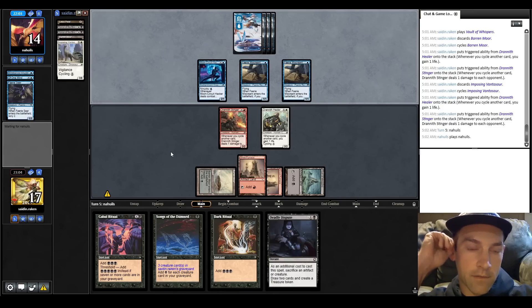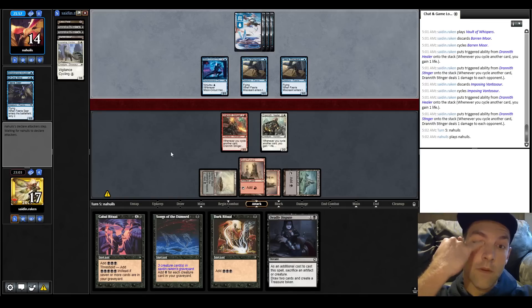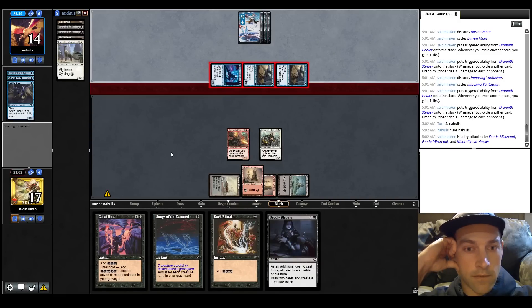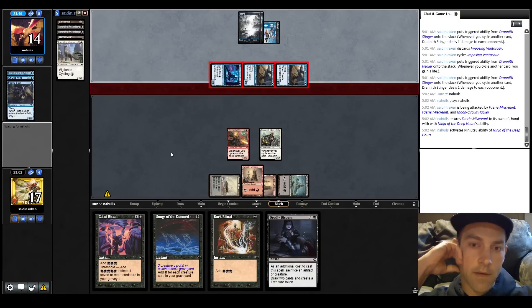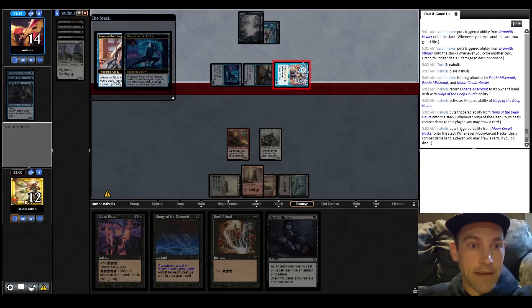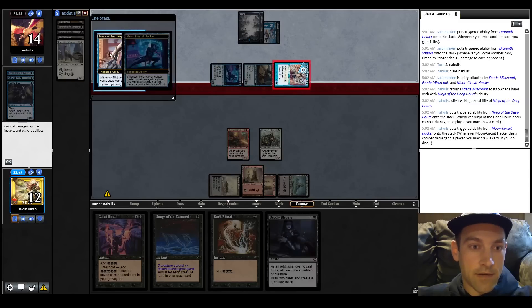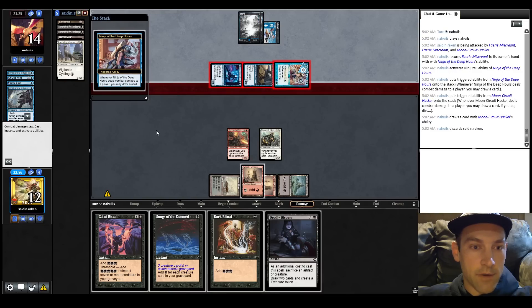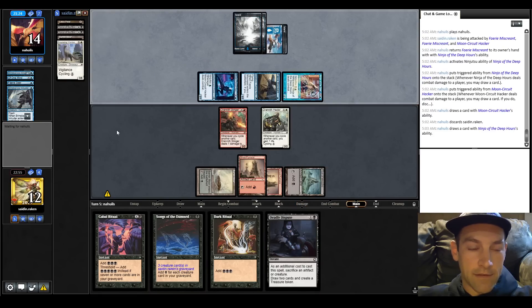5 creatures in the graveyard now. They have 4 mana available, back up to 17. We're looking for a Reaping - they get in for 4 again. Here comes a Ninja - it's a 2-mana Ninja, which is good in that they had to use 2 mana, but bad in that now they have way more card draw. They incorrectly stack the Ninja triggers - this trigger should have gone underneath the Ninja so they could draw extra. Hopefully that'll help us.